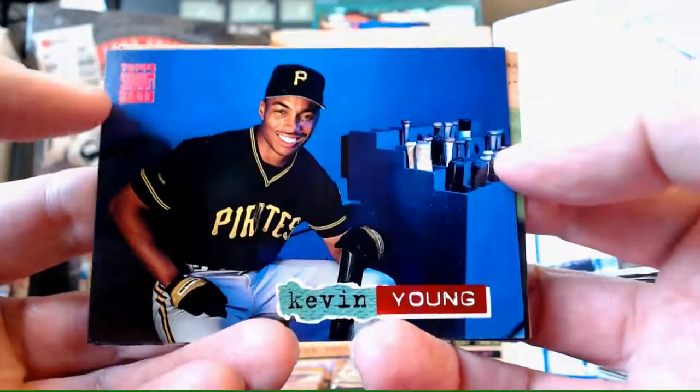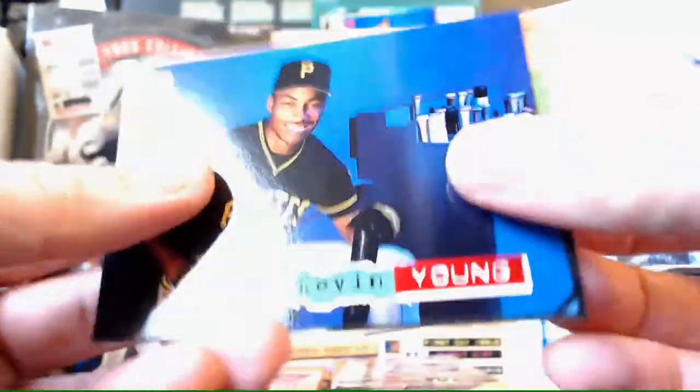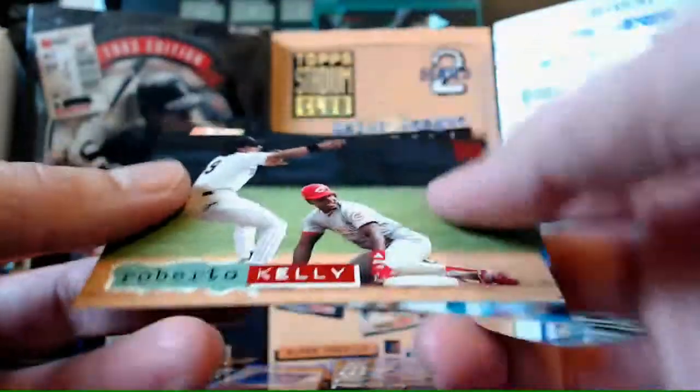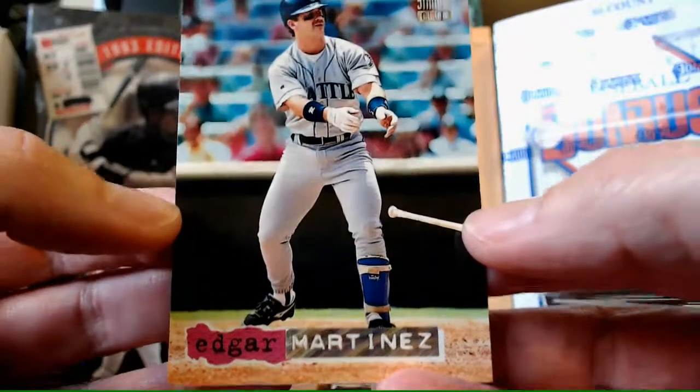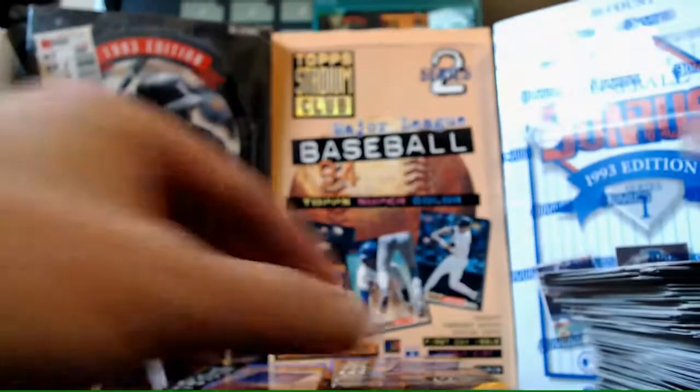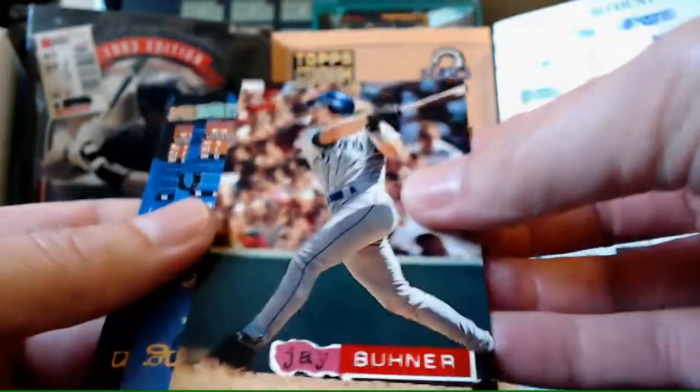Kevin Young - he kind of pulls it off but there's a lot of blue on that card. Roberto Kelly. Oh sweet, Edgar Martinez - and this is a Rainbow Parallel, which I'll definitely take, that's awesome. I like that. Edgar Martinez is somebody I collected, along with the person on the front of this pack - Mr. Jay Buhner. What's Jay Buhner's nickname? They could do a good one with Jay Buhner.